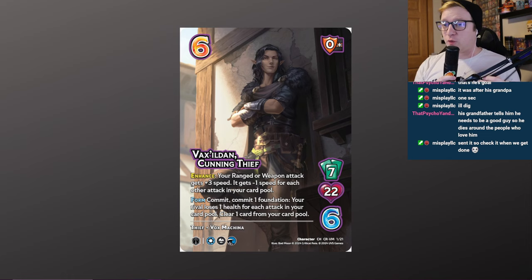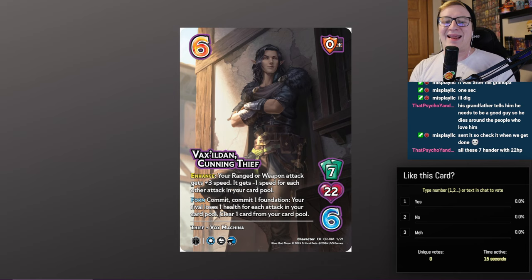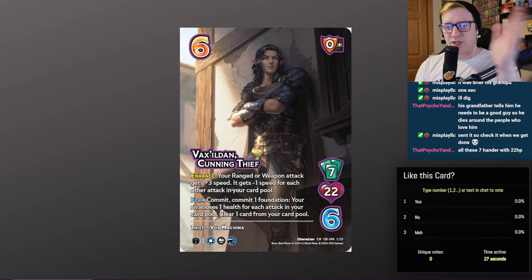First and foremost, we have Vexallion, Cunning Thief — 7/22, 7 hand size, 22 health. Has the air, death, and symbols. Your ranged or weapon attack gets plus 3 speed, and gets minus 1 speed for each other attack in your card pool. So the first attack gets 3 speed, second attack gets 2 speed, third attack gets 1 speed, and if you play more than that, they start getting no speed.